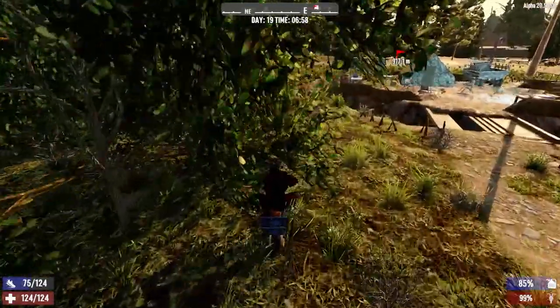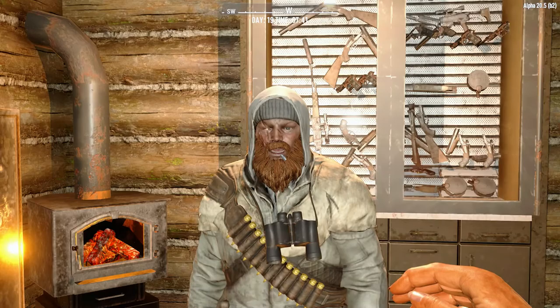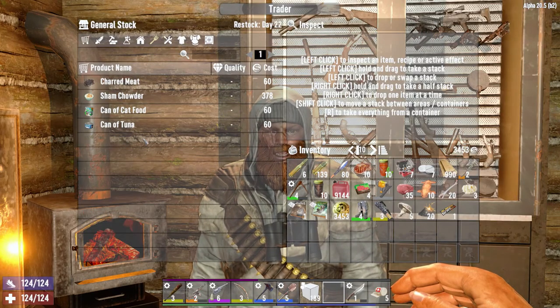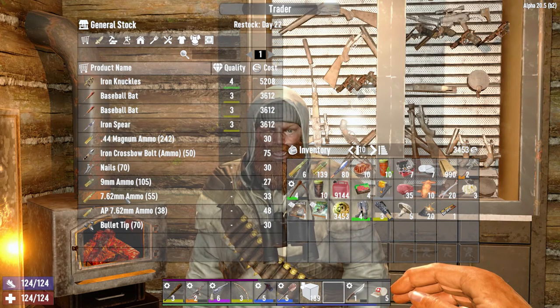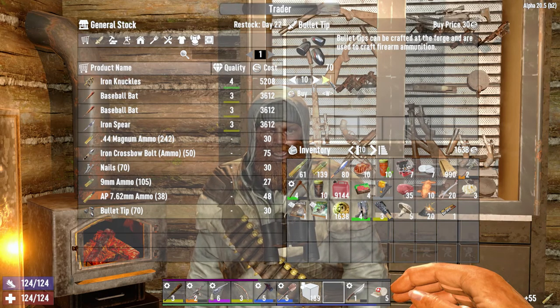Well, another survivor. I hope you got money. That all depends — do you have what I'm looking for? Let's see. Food — nothing mushroom-wise? Do you have a pistol? You do have some 7.62 — well, I'll buy that. Holy crap, bullet tips — I'll take that.